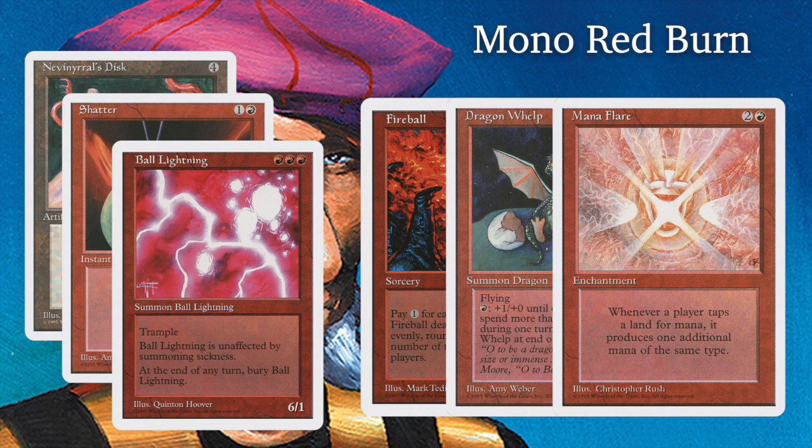It's interesting that Dragon Whelp doesn't see a lot of play in old school, at least not where I play. Which is kind of interesting because it's a strong creature — only four mana for a 2/3 flyer that can become a 5/3 or even much bigger because you can just keep pumping red mana into it. I'm really looking forward to seeing that combo in Roman's deck because it's just such a classical combo.